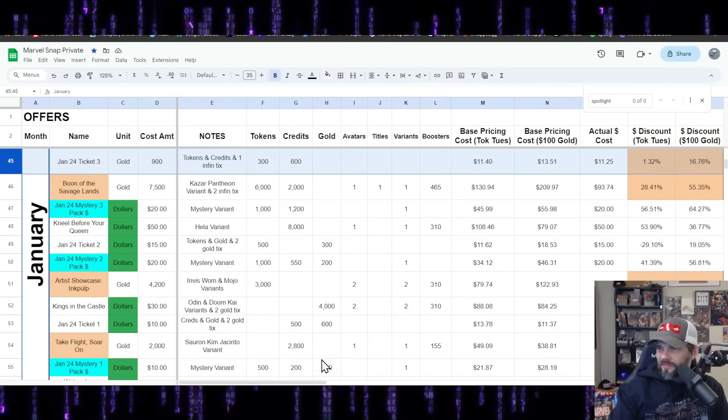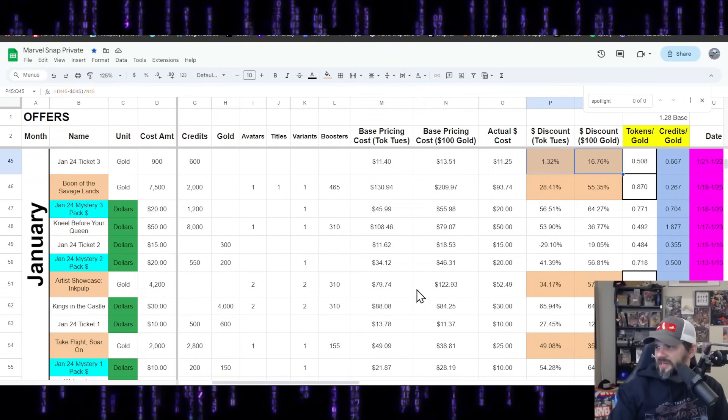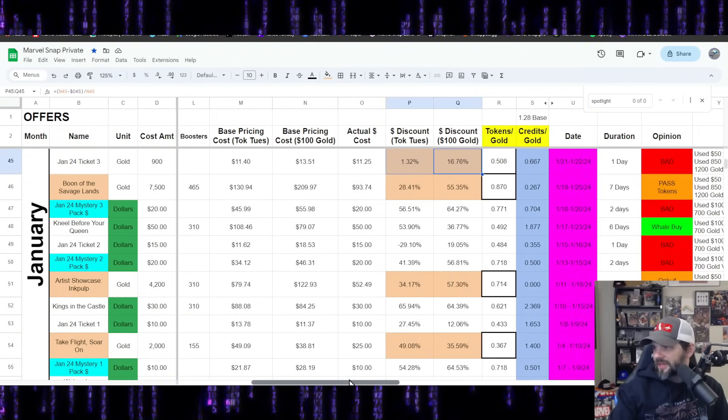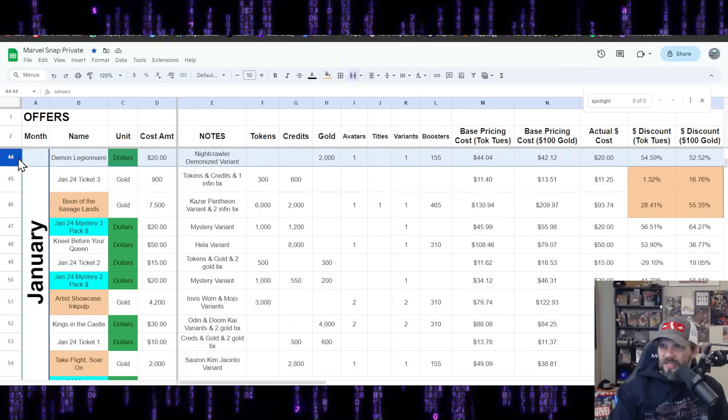January Ticket 3 — there's barely anything in this one. Percent discounts are bad, ratios are bad. It's just bad. Don't buy it. They might change that — we'll see.